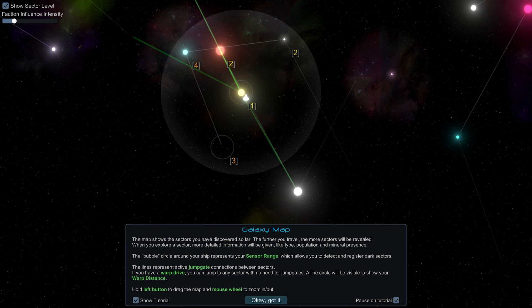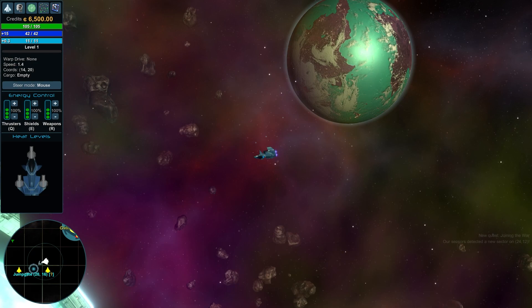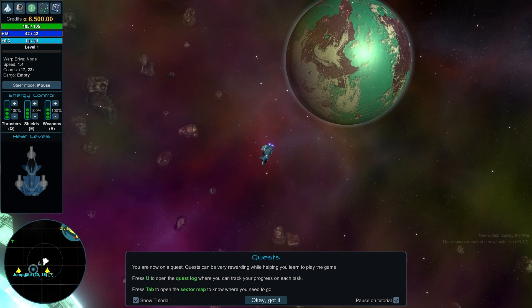The further you travel the more sectors get revealed, and you get experience points for exploring them. The bubble circle around your ship represents your sensor range. Lines represent jump gates between sectors. Hold left to drag the map, mouse wheel to zoom in and out.